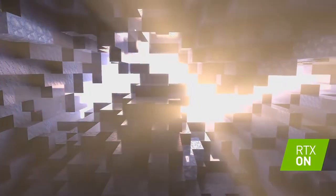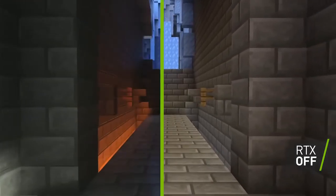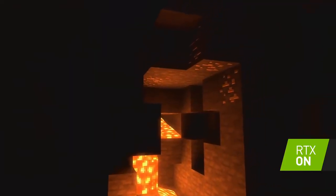Now that we can model each individual light ray, we have the opportunity to simulate these advanced materials like ice. Emissive blocks such as lava now glow with more intensity, radiating blooms of light that cast onto adjacent blocks, revealing reflections of the ore.